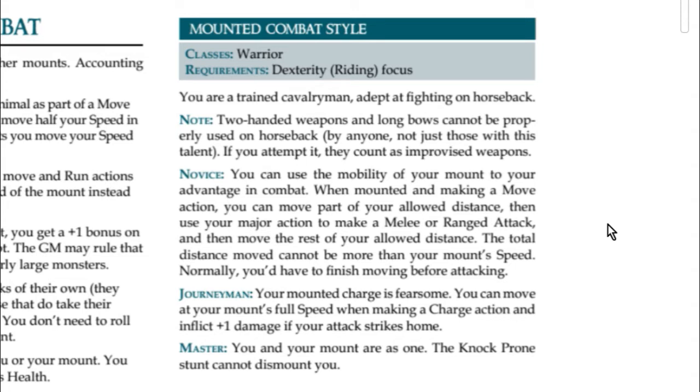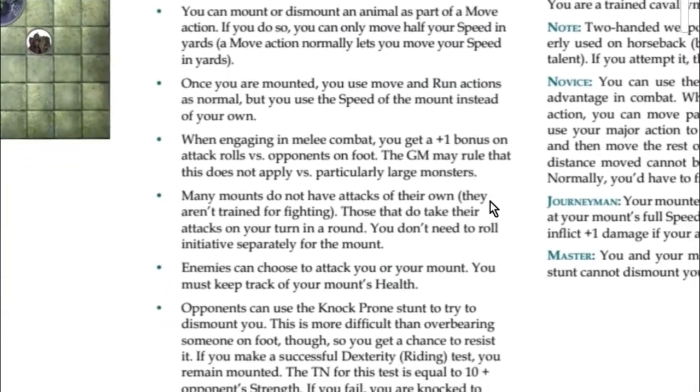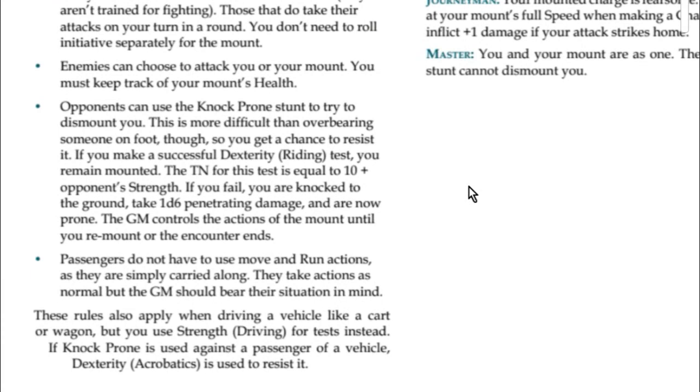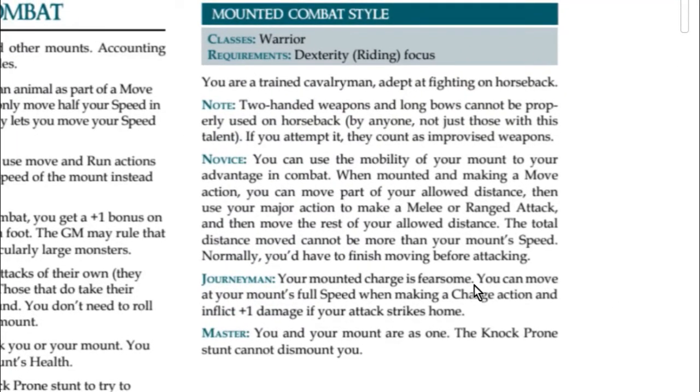At Journeyman level, your mounted charge is fearsome: you can move at the mount's full speed when making a charge action and inflict a plus one damage bonus if your attack hits. At Master level, you and your mount are as one — the knock-prone stunt cannot dismount you at all. Your passenger can still be dismounted, but you won't be. If you plan on playing a lot of mounted combat, this talent is highly recommended.